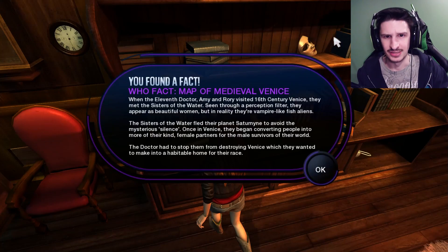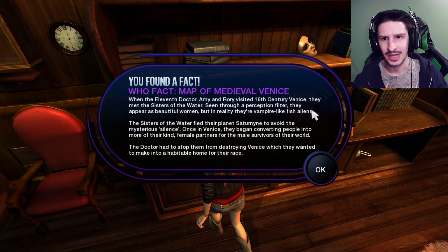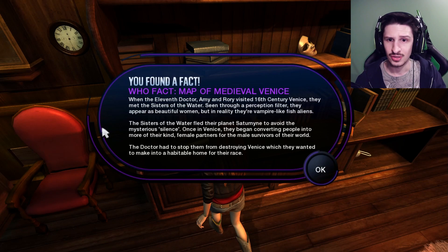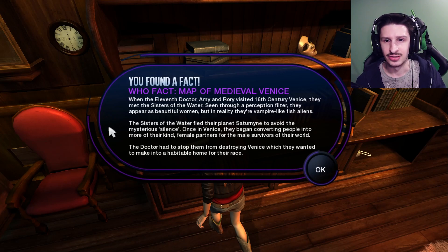Map of Medieval Venice. So when the Eleventh Doctor, Amy, and Rory visited 16th century Venice, they met the Sisters of the Water. Seen through a perceptive filter, they appear as beautiful women, but in reality they're vampire-like fish aliens. The Sisters of the Water fled their planet Saturnin to avoid the mysterious silence. Once in Venice, they began converting people into more of their kind - female partners for the male survivors of their world. The Doctor had to stop them from destroying Venice, which they wanted to make into a habitable home for their race.